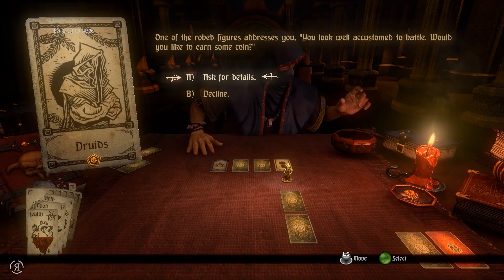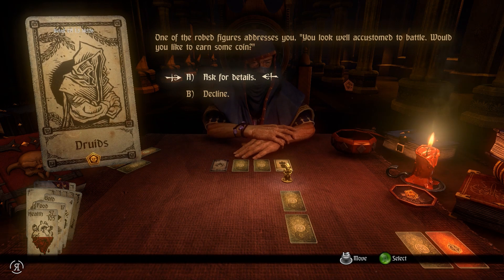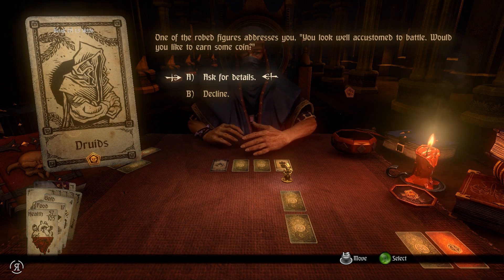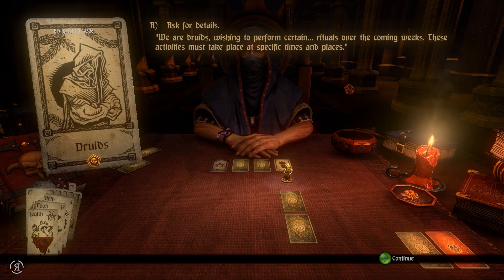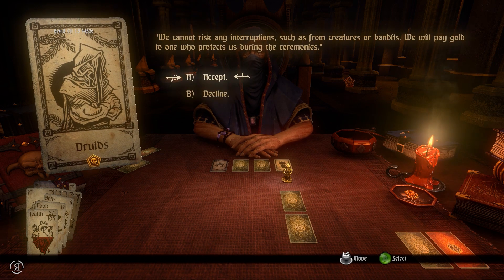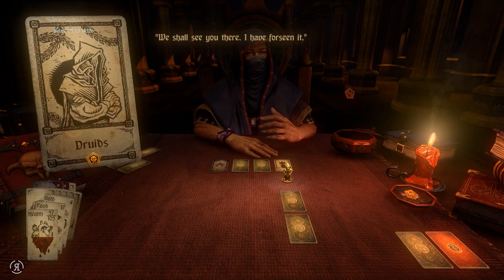Druids - okay so this is new. I don't believe we've come across this before. 'You look well accustomed to battle - would you like to earn some coin? Ask for the details.' 'We are druids wishing to perform certain rituals over the coming weeks. These activities must take place at specific times and places - we cannot risk any interruptions such as from creatures or bandits. We will pay gold to one who protects us during the ceremony.' That is very very nice - let's do that, and this card's token is now ours.